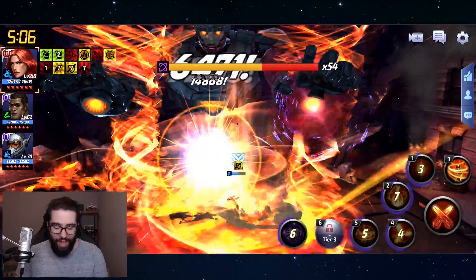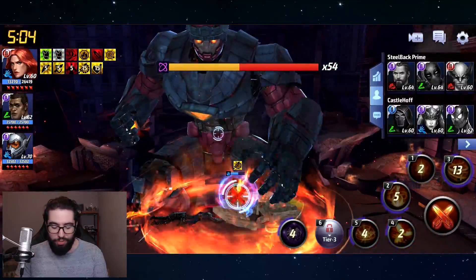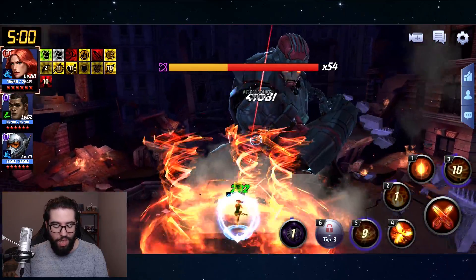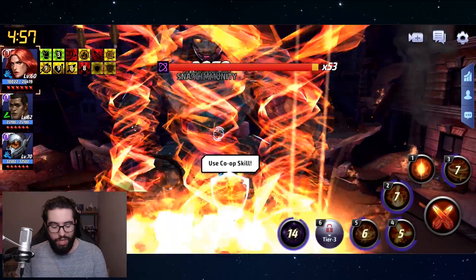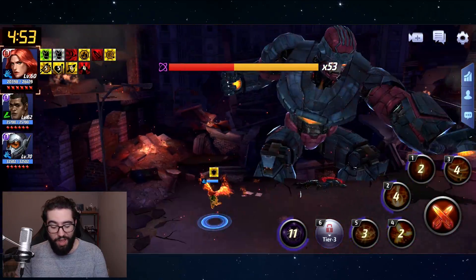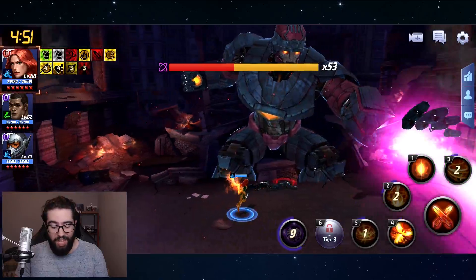Did I heal him? I mean, I have heals for myself, and so does Deadpool and Wolverine, but that's basically it. I'm so confused. If there was a Luna Snow or an Ancient One on the team I could totally understand, but I don't understand how these guys healed him. Anyways, it seems like it's going faster now — maybe I needed my teammates to die.